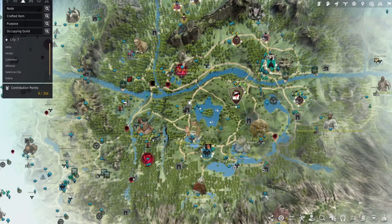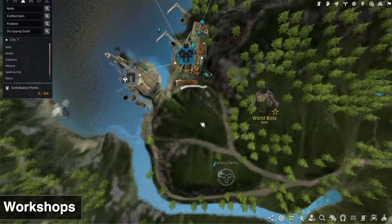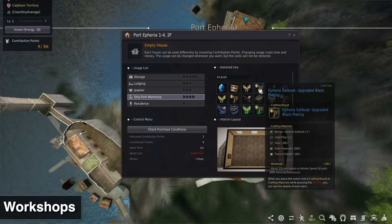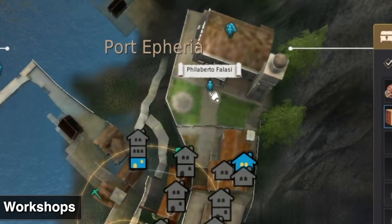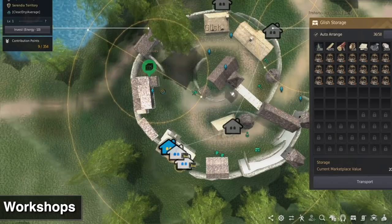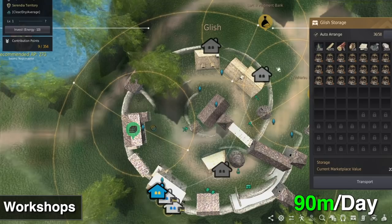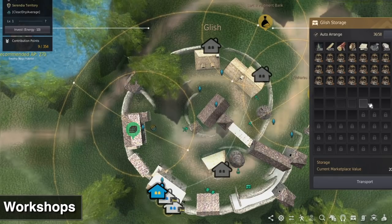Finally, let's talk about workshops. Passive income from workshops can be really nice, but in order to sustain them you'd probably want to be actively gathering. One example is the ship part workshop where you can make gear and sell it. The more common route nowadays, thanks to Agent Russ's videos, is the Advanced Cooking Utensil Workshop — I had two workshops running in Glish when I was doing a lot of life skilling, and I was making about 90 mil a day profit. The reason for that 90 mil was because I was actively gathering a lot of materials.